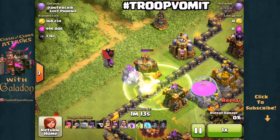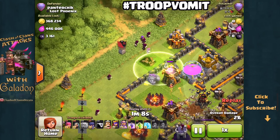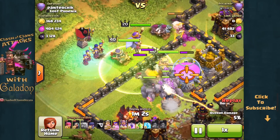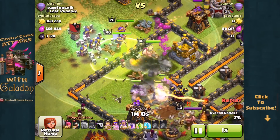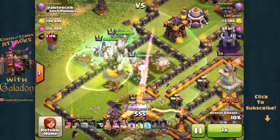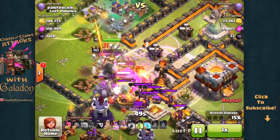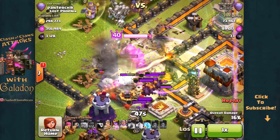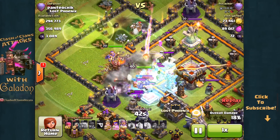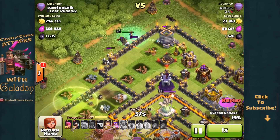He is going to troop vomit his troops — watch as one jump spell goes down and here they all come, troop vomit all over the screen moving in through that same solitary opening. Again, with wizards spread out further than the golems, they're going to go down quickly and get separated from those golems. You've got to get them to work hand in hand. There's a giant bomb that takes out a bunch of troops as well. The idea of spreading those golems out to protect the high-DPS units is key. Now check out these heroic minions — watch them go to work.